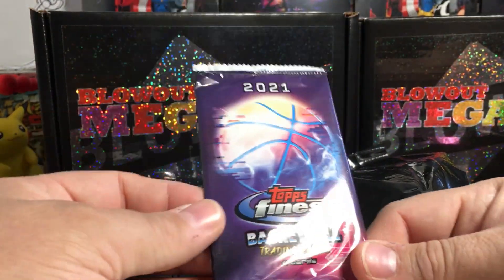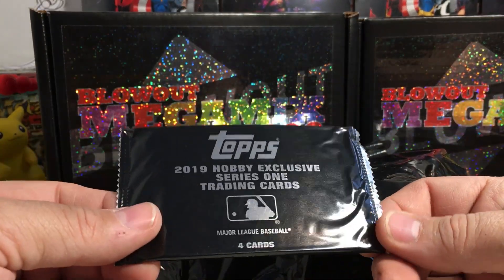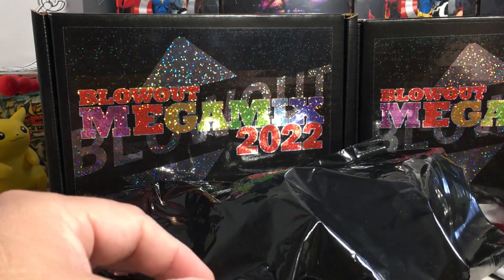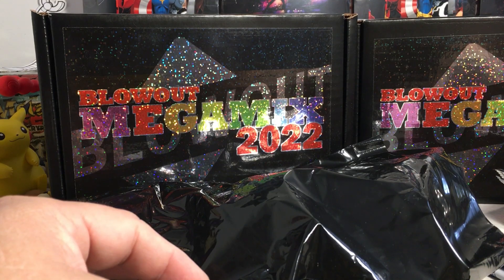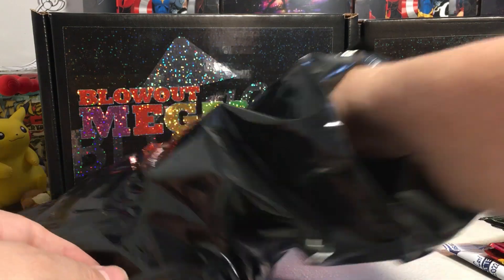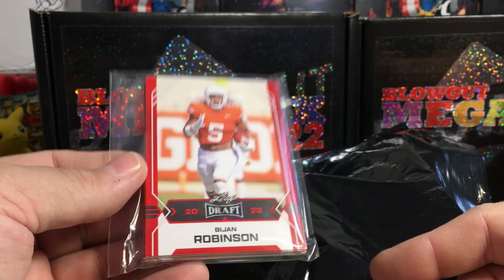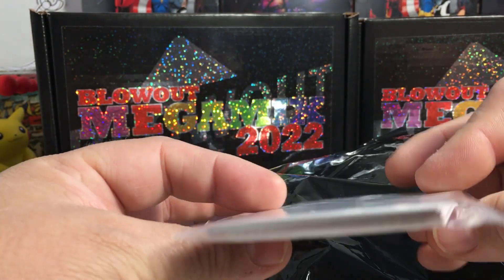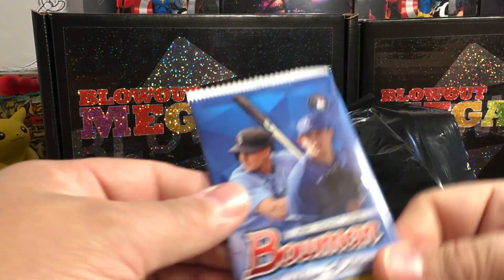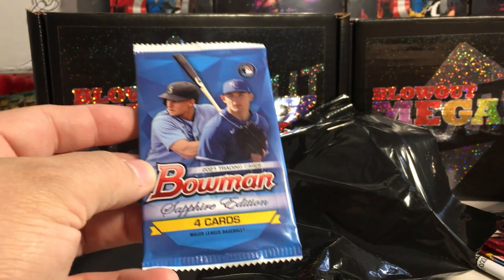There's a baseball 2019 silver pack - very cool. That's seven packs plus two boxes. Next there's a parallel version of some draft cards - just like a set of those. And a 2021 Bowman Sapphire - I would almost guarantee I've never opened one of these. That's sweet.